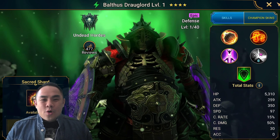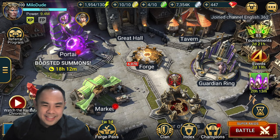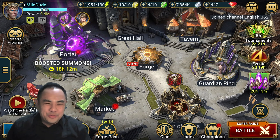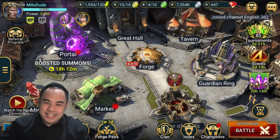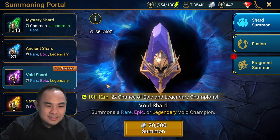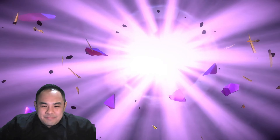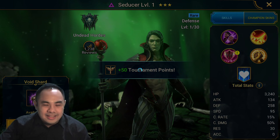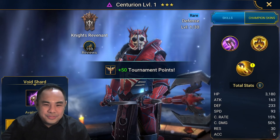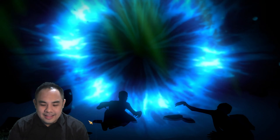Let's move on to the Void pulls. We are back to the Void Shard pull today, and I'm at my clanmate Milo Dude's account. He has 7 Void Shards going for the 2x Voids. Let's see what we can get him today. Best of luck, Milo. Can a miracle happen?